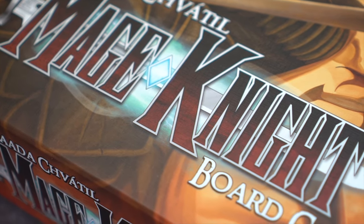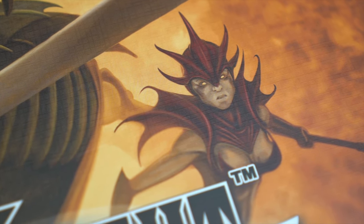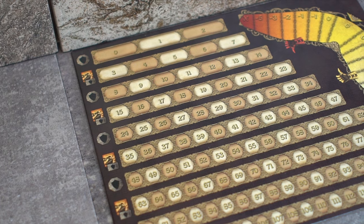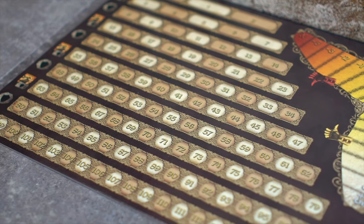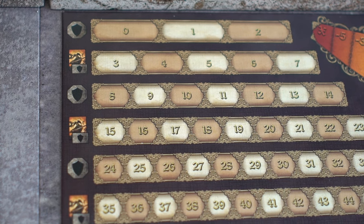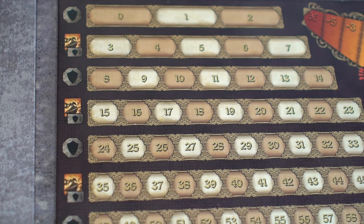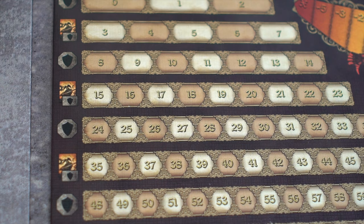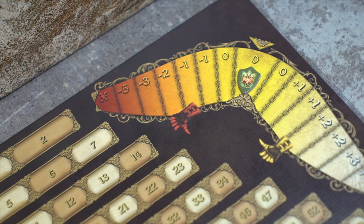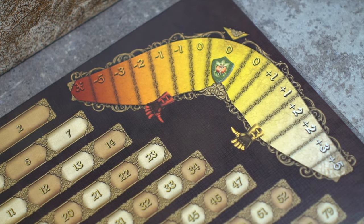Welcome back to Lonely Man BGs and this series on how to play Mage Knight. In this video we'll be going through fame and leveling as well as reputation. This is the fame and reputation board with fame on the left and reputation on the right. Fame is earned throughout the game by destroying evil creatures, searching through ruins, etc. This is also how Mage Knights level up. Reputation is how your character is perceived throughout the game and it can be neutral, positive, or negative.